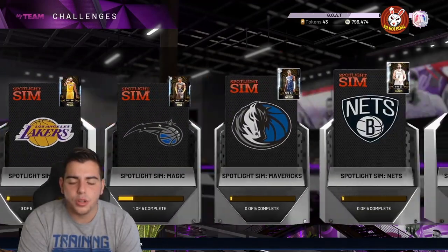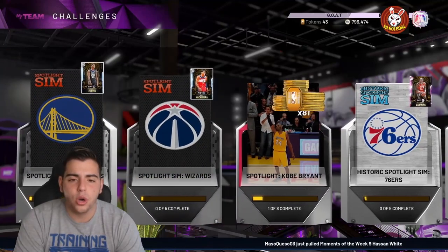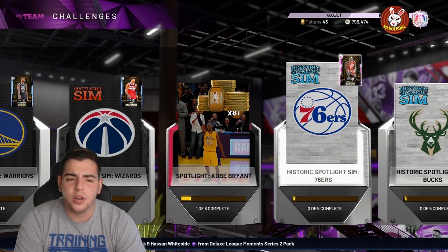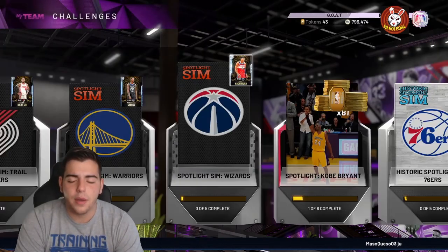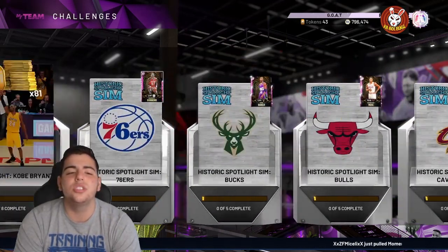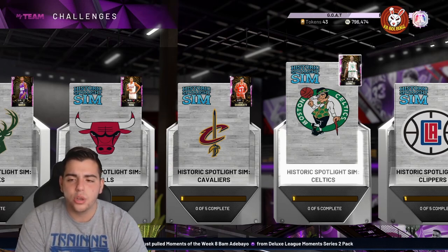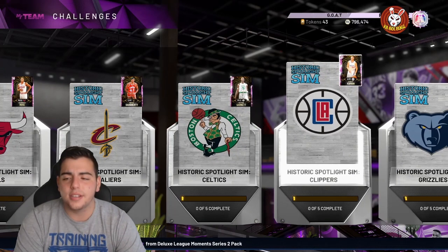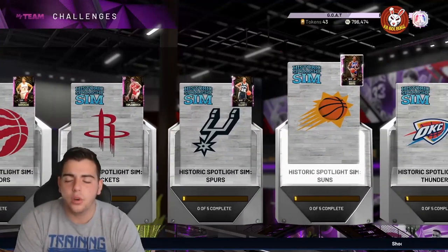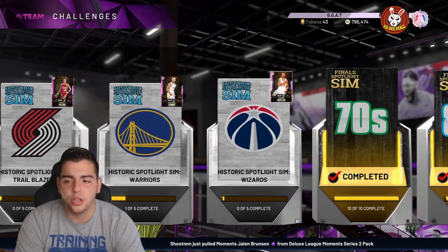To get Galaxy Opal GOAT Kobe Bryant you have to complete all the Spotlight Sims — there is a glitch on Xbox if you want to use that. Not only do you get GOAT Kobe, you also get Galaxy Opal Hakeem Olajuwon, Galaxy Opal Harden, and Galaxy Opal Gilbert Arenas from these historic Spotlight Sims. It's about 120 hours worth of grinding — whether it's worth it in the last month of the game is up to you depending on how much time you have.